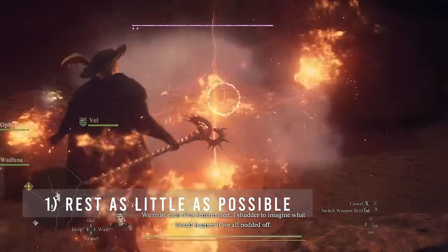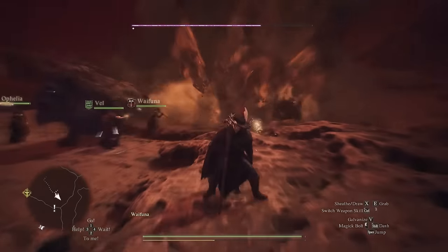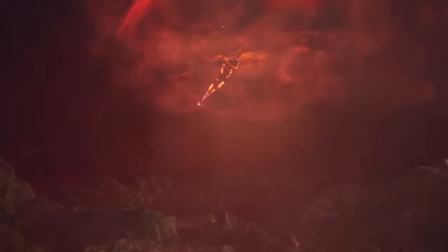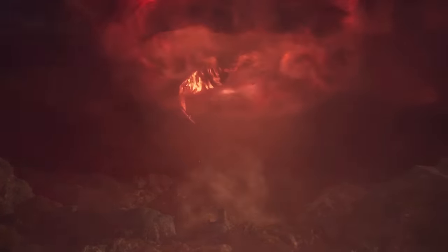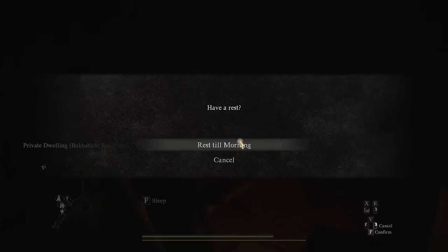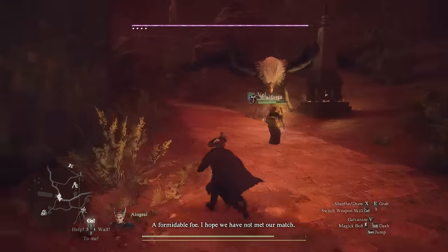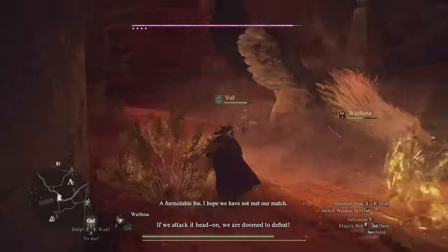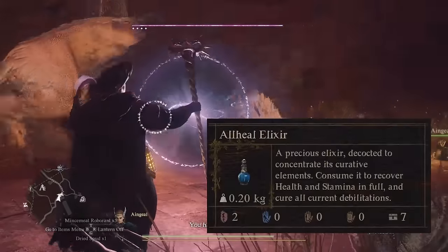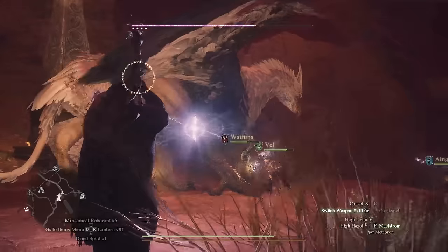This brings us to tip number one, which is to avoid resting at inns, houses, or campsites for as long as possible in the post-game. At this point in the story, the world has been consumed by a destructive red fog, which can potentially spread and swallow up areas of the map as time goes on. But the passage of time is halted in the post-game — the only time you will move forward to the next day is when you rest at a camp, house, or inn. So in order to maximize our time, we're not going to be doing this. If you take some hits in battle and need to restore your health, use an all-heal elixir. This will bring you back to full HP and full loss gauge, same as resting at an inn, but it won't mess up our post-game clock.